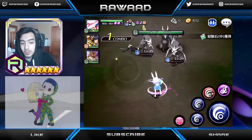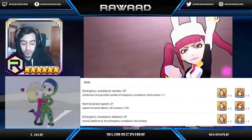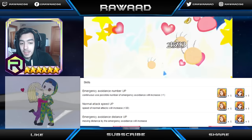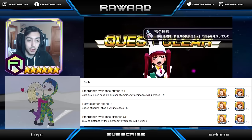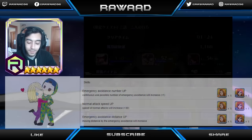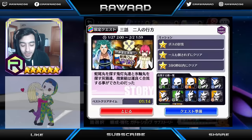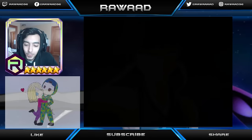He has emergency avoidance plus 1, so he gets double flash step. He gets normal attack speed up, so the speed of normal attack will increase plus 30 — he's going to be hitting really fast. He's going to have really good flash steps, which is a roll, so he's going to have double rolls. And he also gets emergency avoidance distance up, which means he gets double rolls and longer distance. He's going to be a really hard unit to hit, very dodge friendly. He's going to be so fun to play with in co-op and PvP just to troll. He's just going to be a really overall fun character — a great unit to experiment with and have a blast with. I hope you guys do save 5 Hogyokus for him and take him to 6-star.